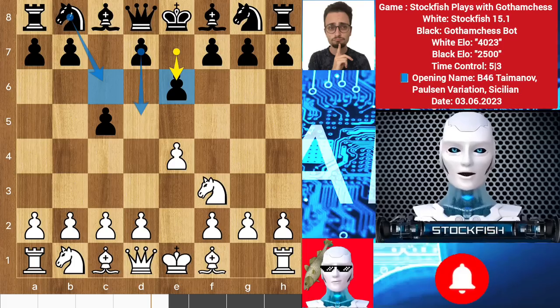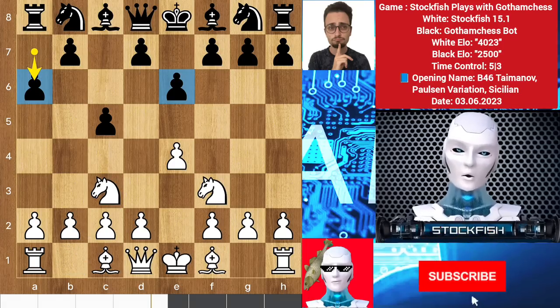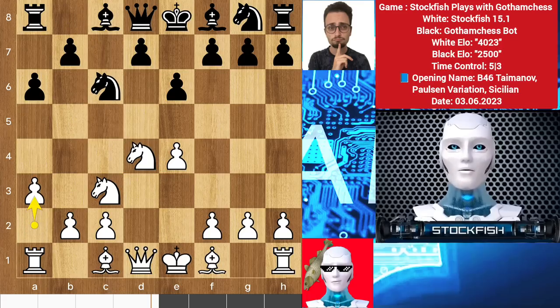The Sicilian defense is a very tricky opening. Knight c3 and Levy played a6. This a6 and e6 pawn setup wants to strike in the center with b5 and d5, so I strike the center with d4 first. Pawn takes, knight takes d5, knight to c6, and I played a3 to protect that square from any incoming attacks.